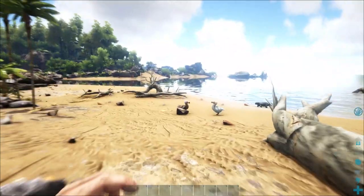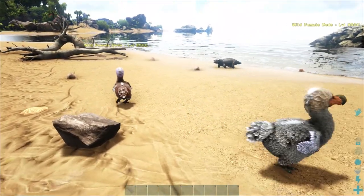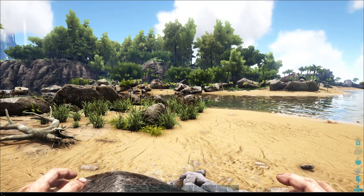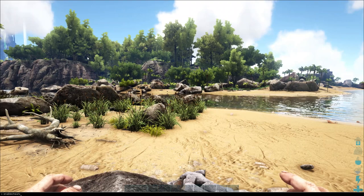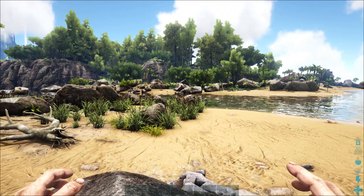Another thing to mention about doing this on a private server is that you might have to use the EnableCheats admin code before you can destroy wild dinos. Just hit Tab, type EnableCheats as one word, hit space, then type in your server's password, and hit Enter. You should then be able to destroy wild dinos.